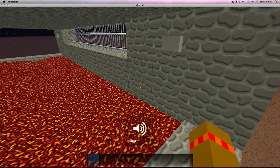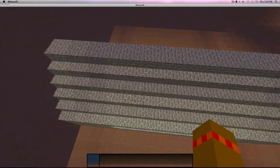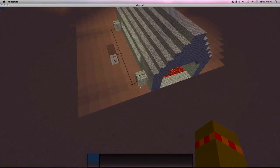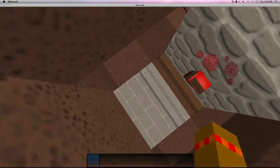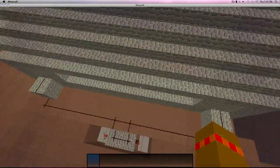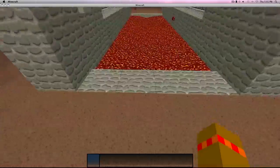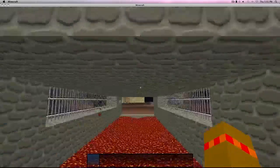Hey guys, NecroProductions here, and today I'm gonna show you how to make a lava bridge. You're gonna need some redstone, three torches, computers, pistons, sticky pistons, and blocks of your choice.